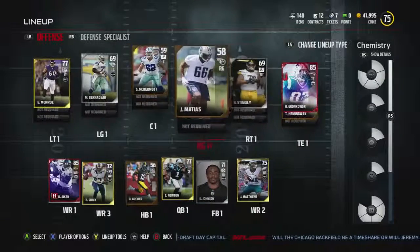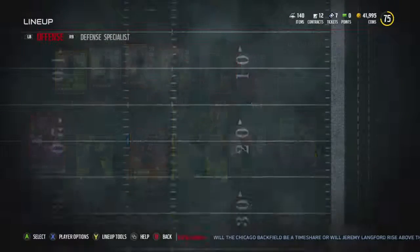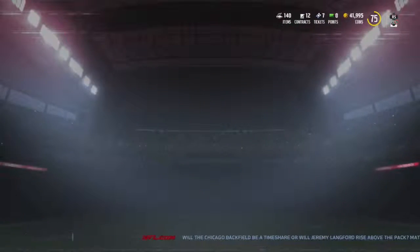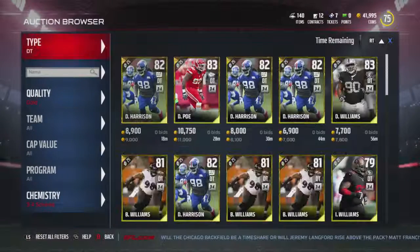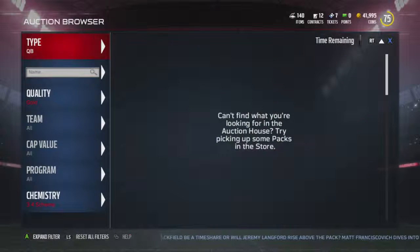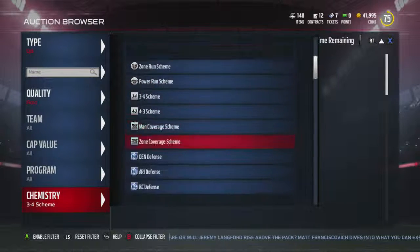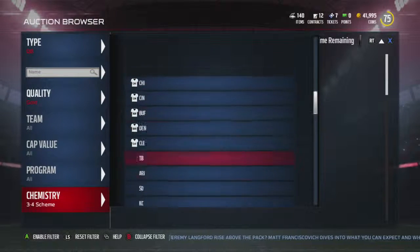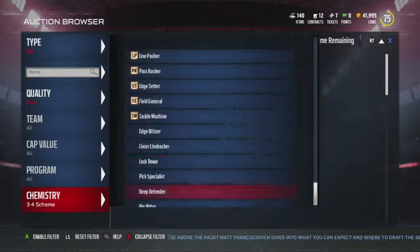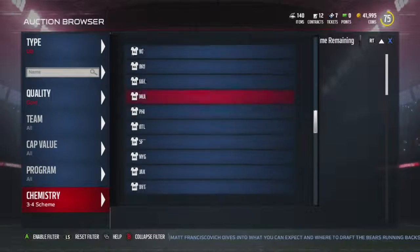Let's go to the offense. Offensive line - balanced. I want to keep Cam though, that's guaranteed. I like Cam's speed ability, that's what really makes me want to keep him on my team. Unless there's a really good quarterback, I think I might go vertical threat - that might be the move.